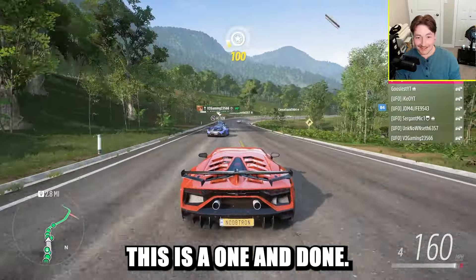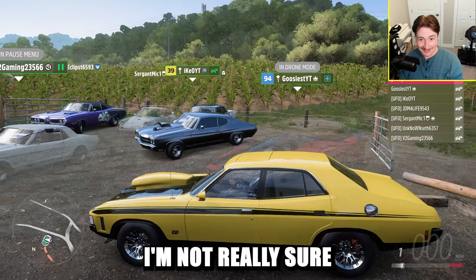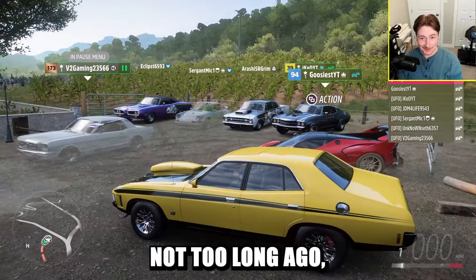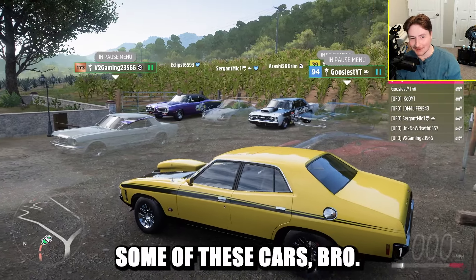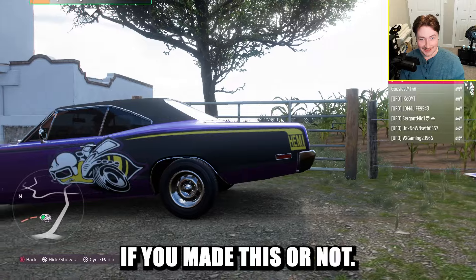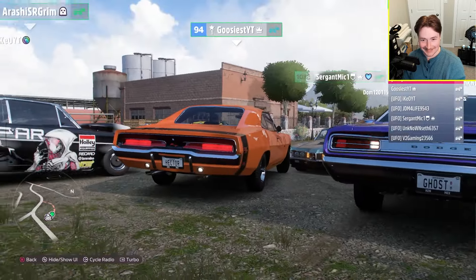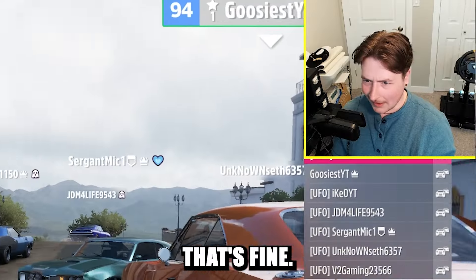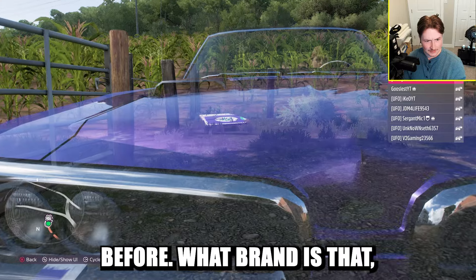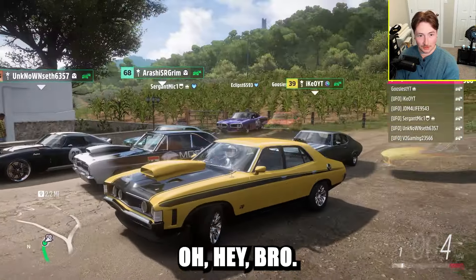We're in the muscle car meet now. I picked whatever this is — I'm not really sure what I got but I love the color, the black stripes, and the air intake. This is my panic decision. Checking out some of these cars — this one right here is my favorite without a doubt, so cool. There's someone that wins each car meet, and neither the goose nor I have won either of the ones today. These guys are talented — look at those headlights. I've never seen this brand before.